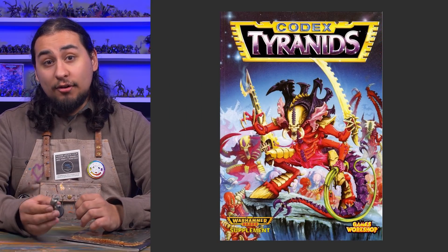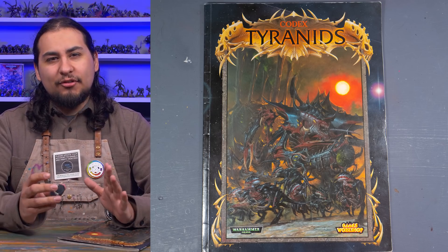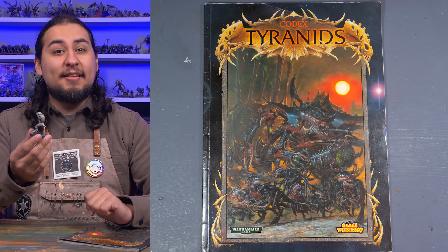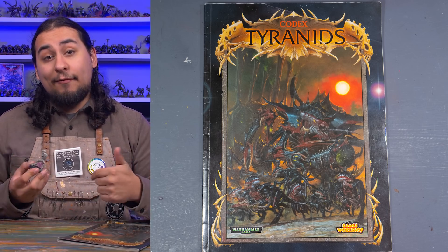In researching this Hiveguard mini I reread the codex from 2001, and you will get some crazy tonal whiplash flipping through the codexes from this time period. There's a reason for this — the lingering effects of Rogue Trader and second edition. The Tyranids have existed in 40K since the very beginning and looked really different to how we know them today. This book existed in that in-between stage as Games Workshop was replacing their original pewter bugs with big, bright, eye-catching candy-colored models.